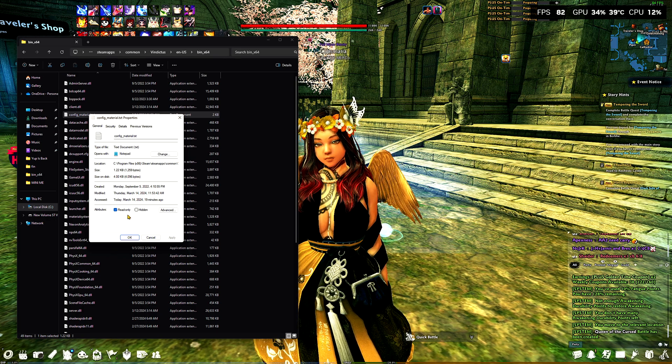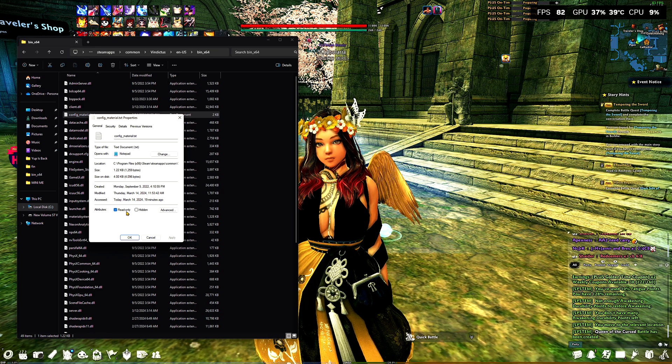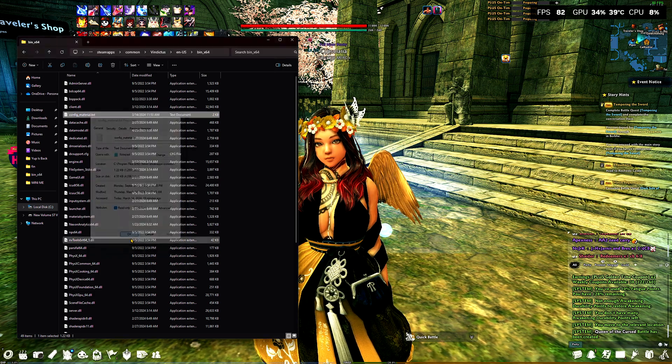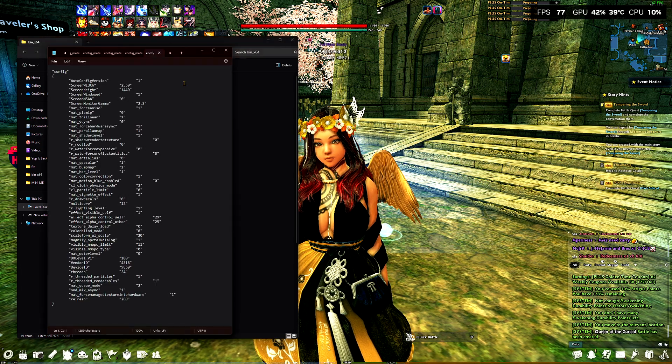Once you click Properties you're going to click Read Only. When you're done configuring the file, make sure you have Read Only set — the reason for this is because every time you get on and off Vindictus it will reset your settings if you do not have this checked. Now let's go into the config file. When it comes to multi-core, because I have a Ryzen 9 which is a 12-core 24-thread processor I can use all 12 cores, but if you have anything lower — say 7, 6, or 4 — you switch it to that, and that's how you'll fix the performance.